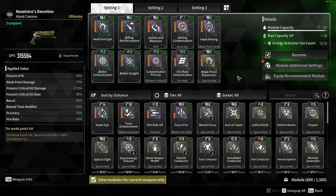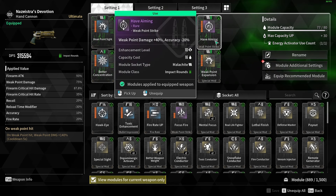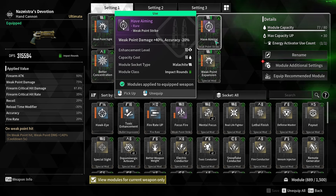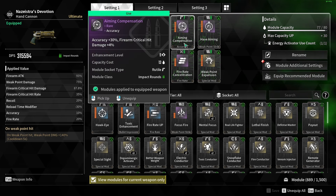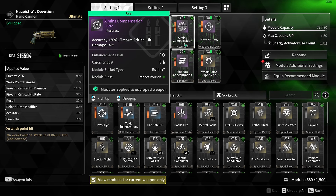But what I changed at the very end for these last three mods is I have Half Aiming. This really boosts up the Weak Point Damage a lot, and it does lose accuracy. Personally, for a hand cannon, you want to have more accuracy in general, so I did have Aiming Compensation to balance out the accuracy loss from that, and it also gives me a little bit more Crit Damage.